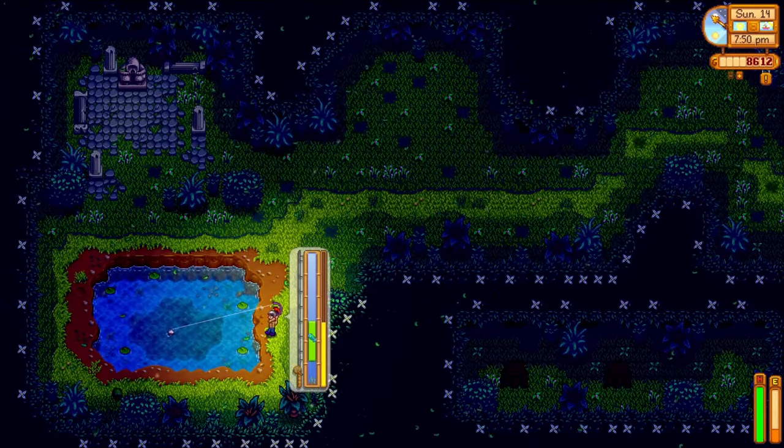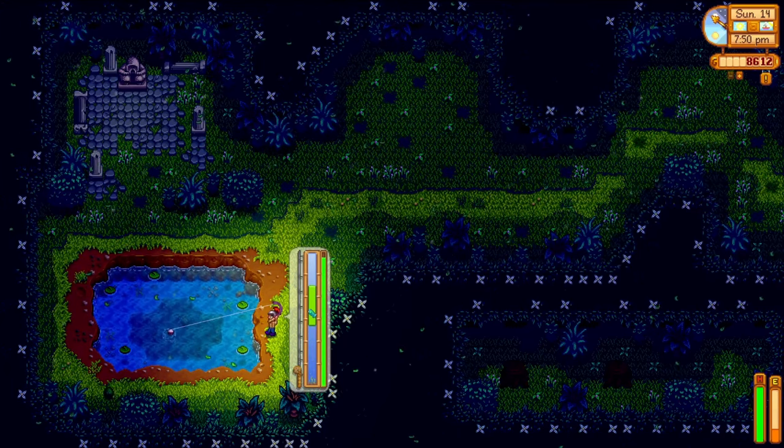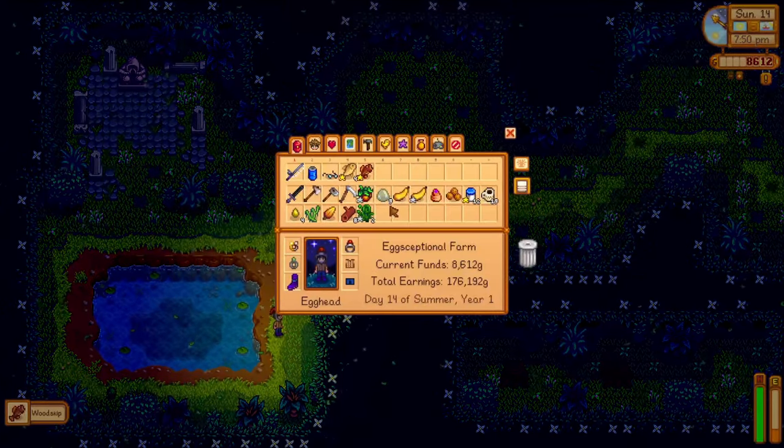I wasn't able to catch all the fish I needed for the community center because it was raining and I need a puffer fish — they're a nasty catch, but once it's done, it's done. While fishing for the community center, I also pop by the secret woods and fish that little lake, catching the wood skip.